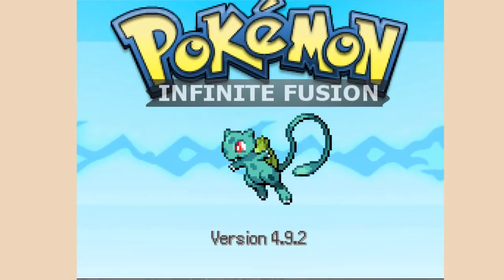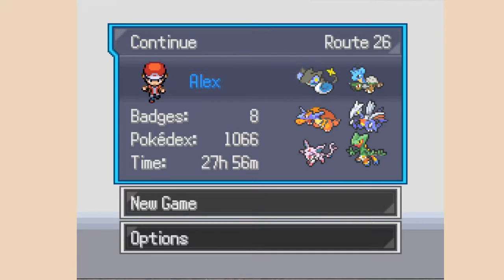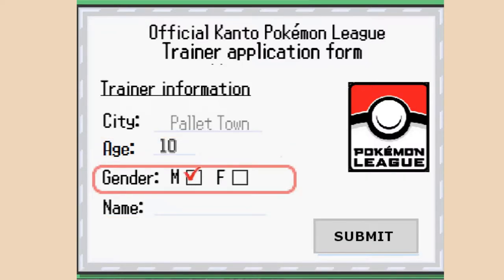There are a few different ways I want to do this. It's going to be a challenge mode. I'll start up now and do New Game. I'd like to do some partial randomization and also a single type challenge as the challenge mode. I'm not doing any sort of Nuzlocke - that would be very hard. We'll be 10 years old, male, from Pallet Town.